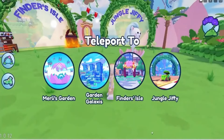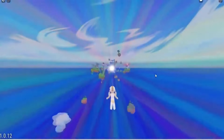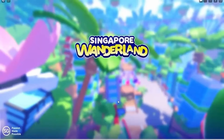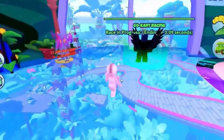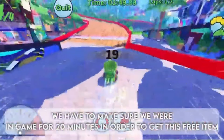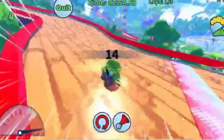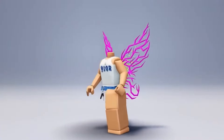To get this free item, join this game and click Jungle Jiffy Best Play. There is a race going on so we will wait in the queue. First, we have to do this race three times, and then make sure we were in game for 20 minutes in order to get this free item. Here is the cute item — comment below if you like it.